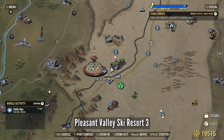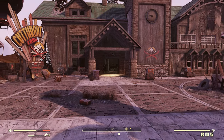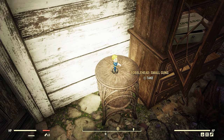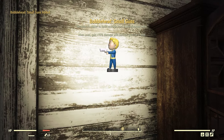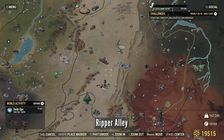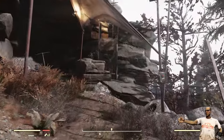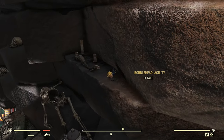Pleasant Valley Ski Resort number three. Ripper Alley — I come here a lot to kill the guy that's in the power armor to get his ammunition. You'll find the bobblehead up here.